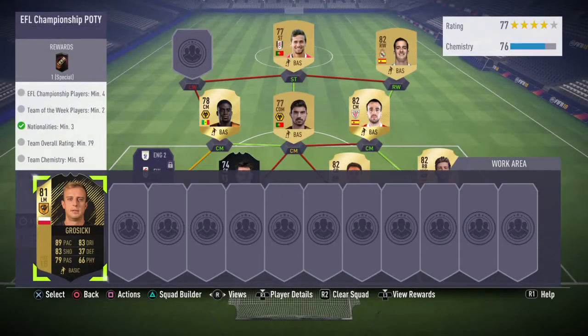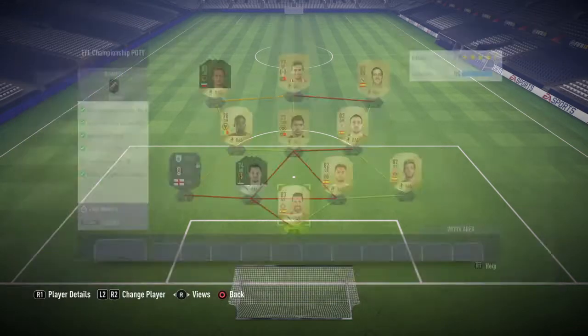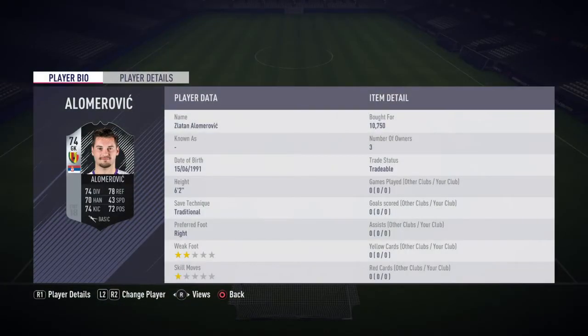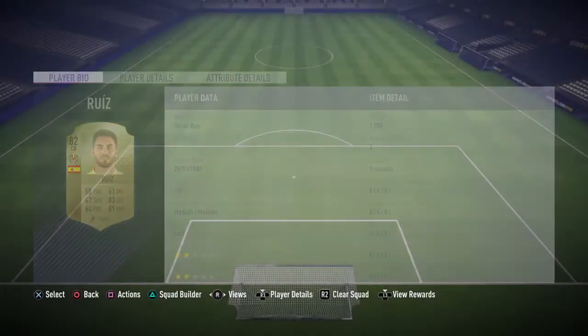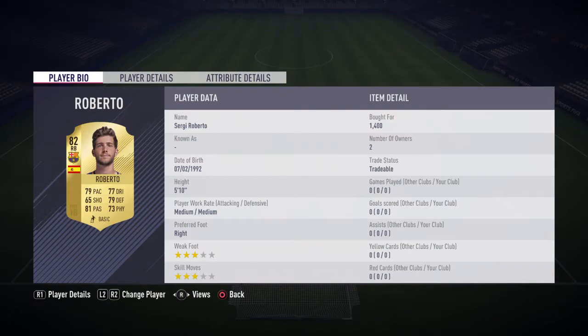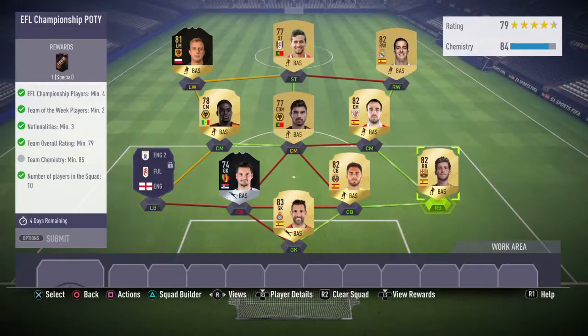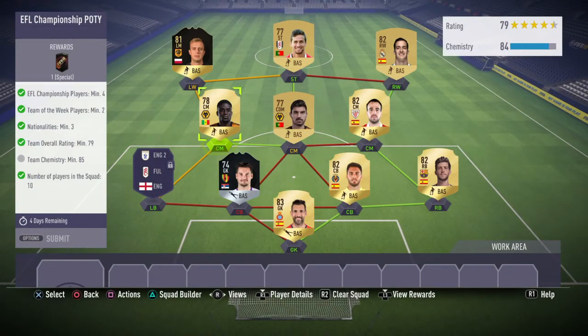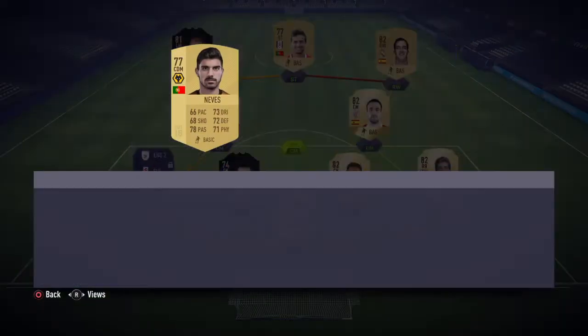So let's start off with the prices. Lopez cost me 1.8K, Alam Erovic cost me 10.75K, Victor Ruiz was 1.9K, Sergio Roberto was 1.4K, Benat was 1.4K as well, Ruben Neves was 1.3K, NDIA was 1.3K, Grosicki was 21.25K, Fonte was 1.9K, and Vasquez was 1.9K.